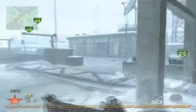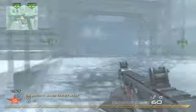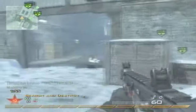The Spaz-12 is a really powerful secondary. I like it with either Grip or FMJ. It's just good to have as a backup for when you get into tight situations. I'll use it for a few kills in this game.